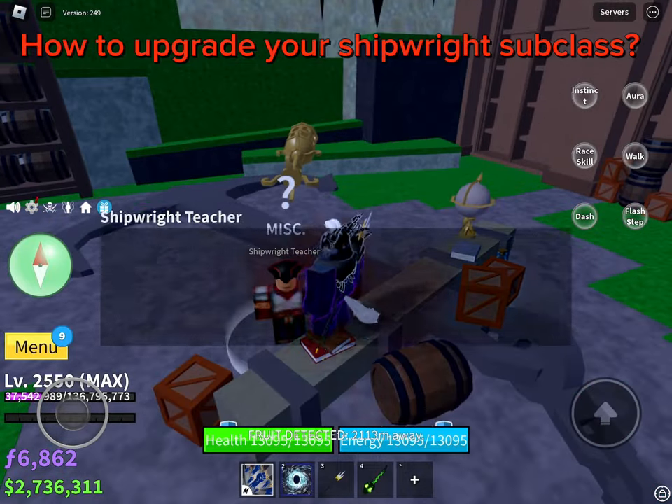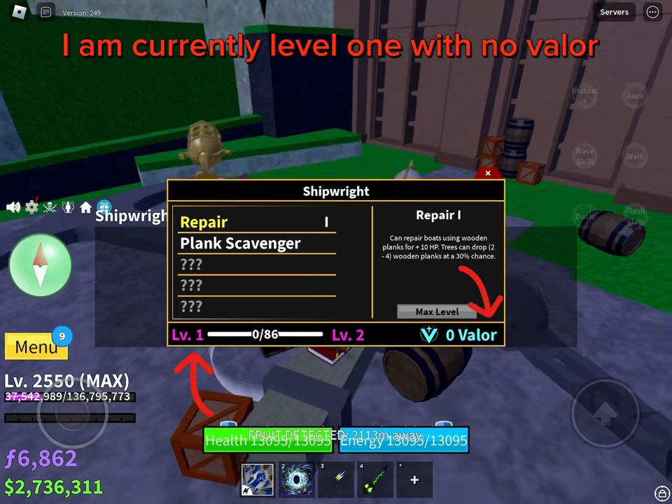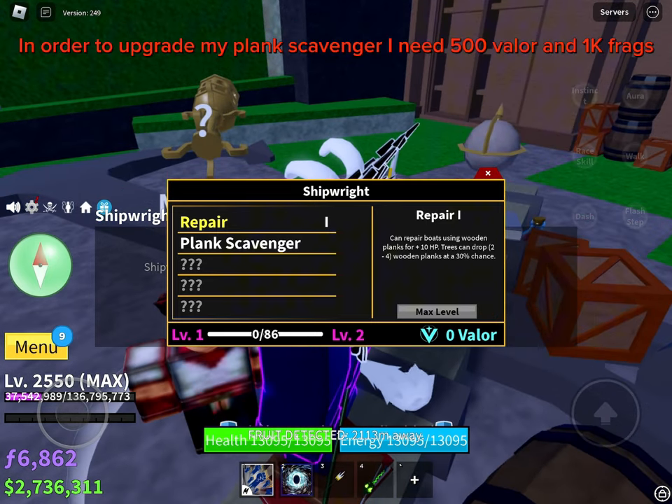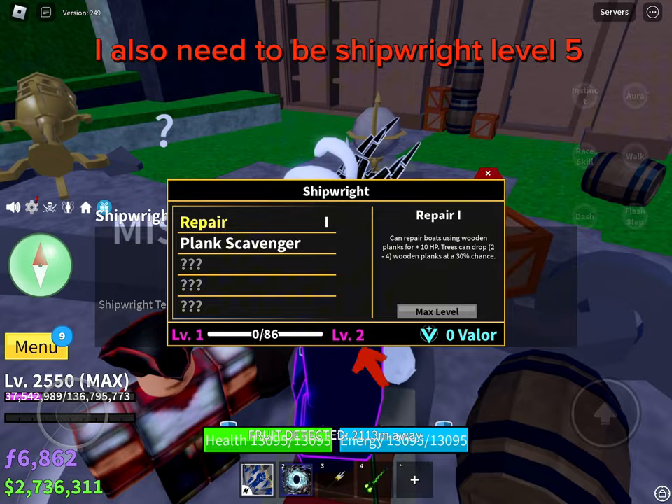How to upgrade your shipwright subclass. Let's open the menu first. I'm currently level one with no valor. In order to upgrade my plank scavenger, I need 500 valor and 1000 frags. I also need to be shipwright level 5.